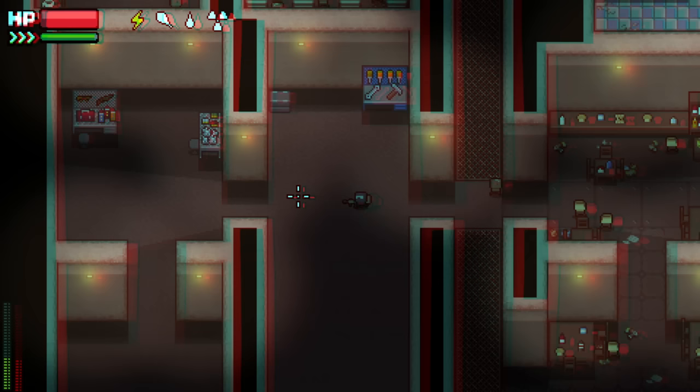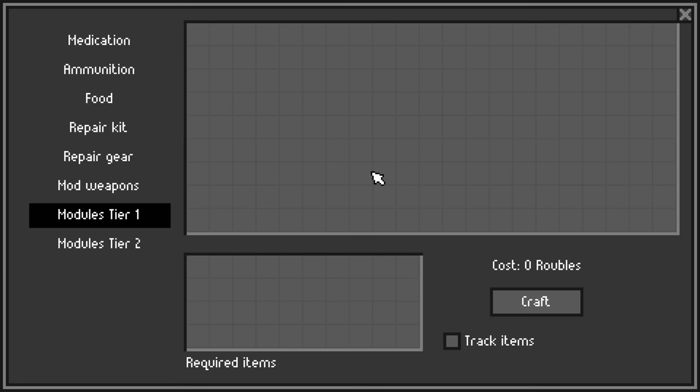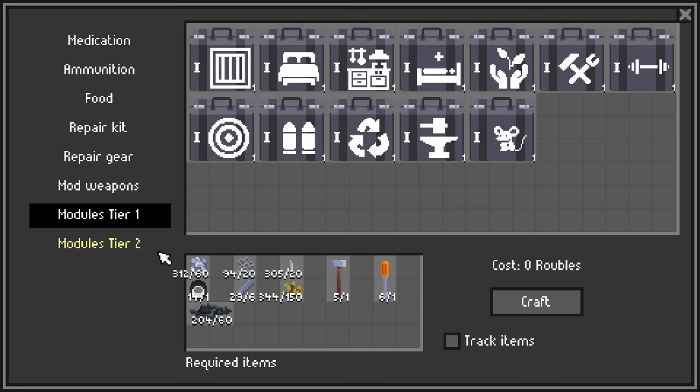Your stash is empty from the very beginning — pretty bland and boring — so let's craft a few modules to put in there. Make sure you've got all the requisite building materials, go to your crafting table, click the modules tab, select the module you want to build, and press the craft button.